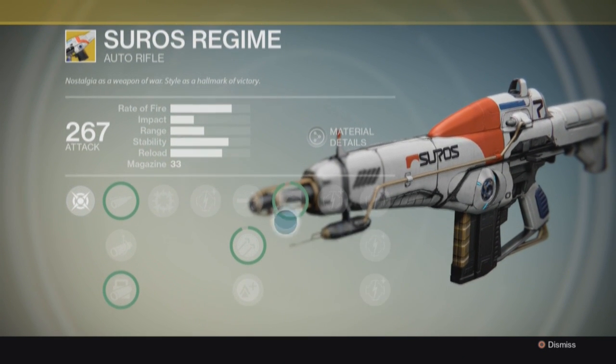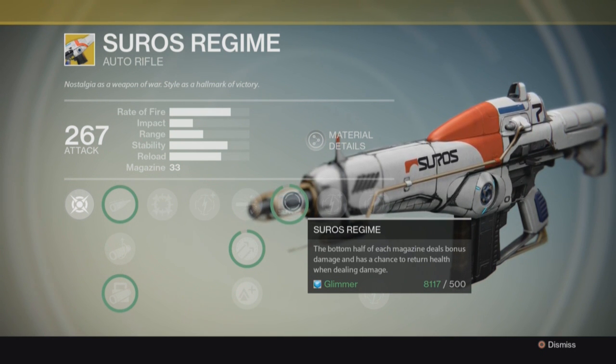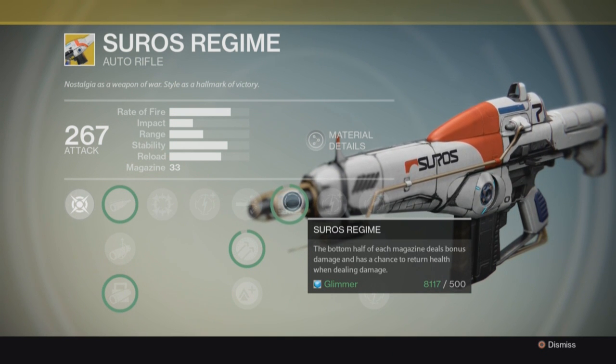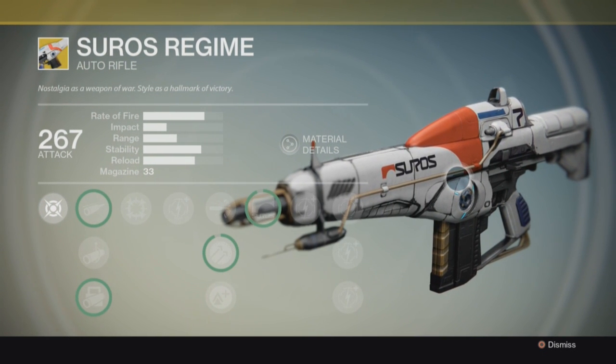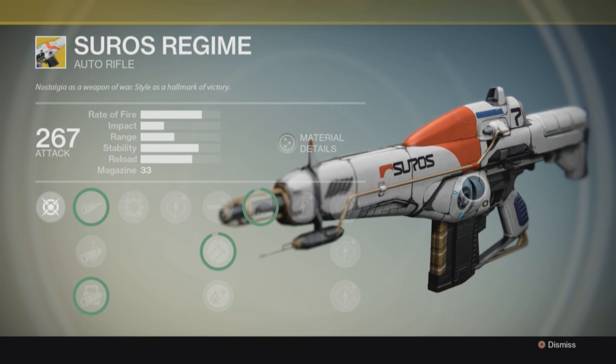The main buff of this weapon is that the bottom half of each magazine deals bonus damage and has a chance to return health when dealing damage. So half a clip in, you're going to start regaining health and dealing more damage. This auto rifle is a beast - it is absolutely crazy.